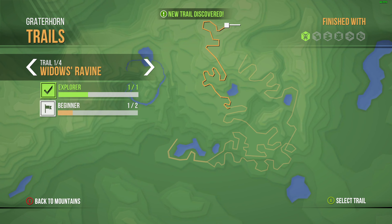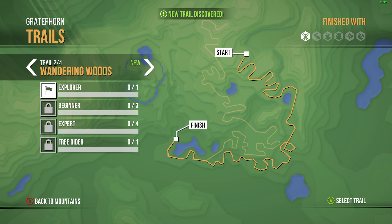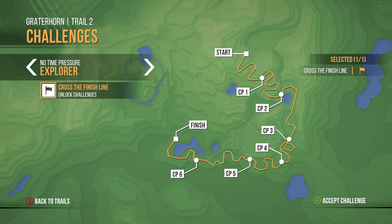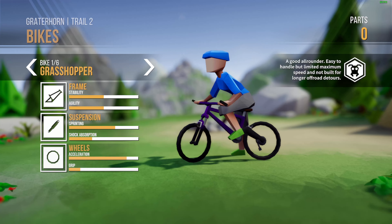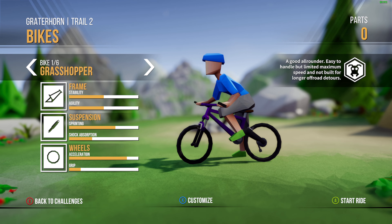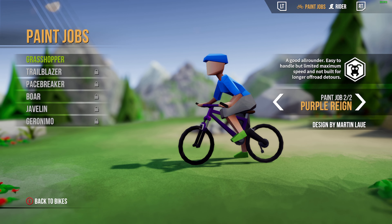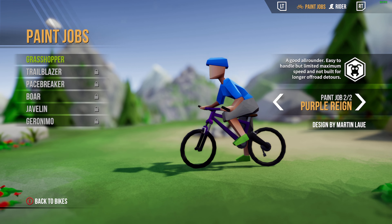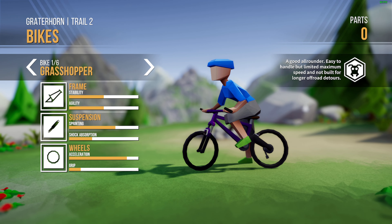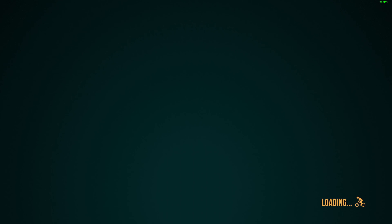The second mountain is unlocked - okay, let's try this one. I have not played this mountain yet. It looks like I don't have any stuff unlocked yet. Let's customize - the X button just does skins. Okay, let's go.